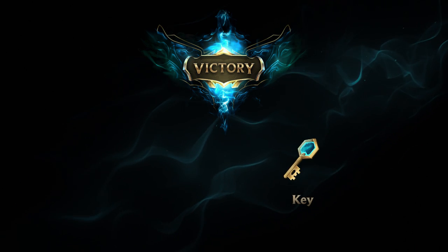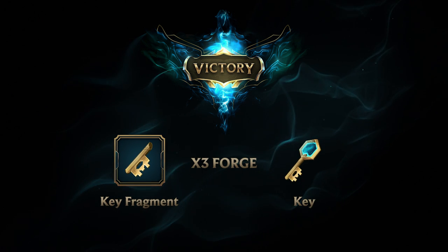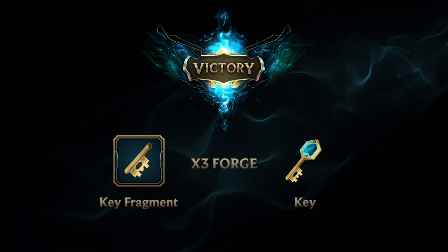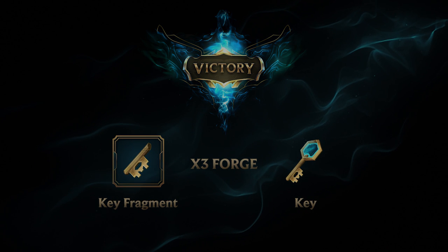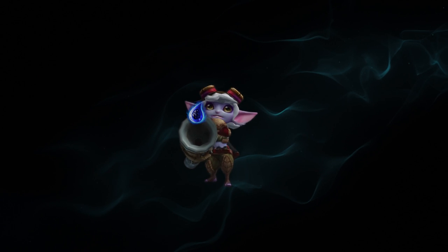To unlock these chests, you need a key. After winning any matchmade games, you get a chance to earn key fragments. Three fragments are forged into a single key. Playing with friends will give you a higher chance of earning key fragments than going solo. But if you don't own the champion and are using it on free rotation, you cannot earn key fragments with them.